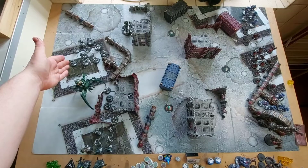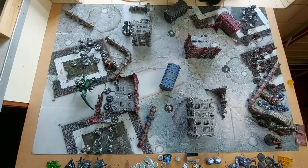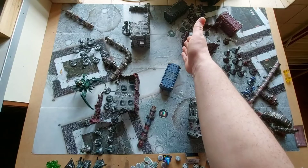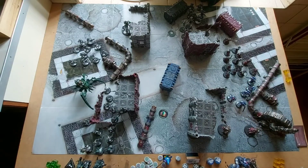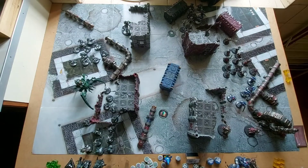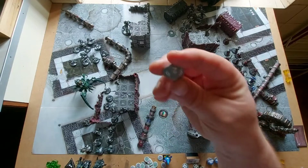Quick update on Necron turn one: you can't activate the objective on the turn you advance, so I pulled them back four inches — their advance roll — and they still managed to reach within three inches of the objective and activate it. End of Imperium turn one: I brought the Seraphim in early during the reinforcement step to sit on an objective, moved the Sisters up normally, and everything else advanced — except the Penitent Engine, which didn't need much movement adjustment. The Sisters' first shots were in range of the Necrons but scored three hits and three ones — no wounds.